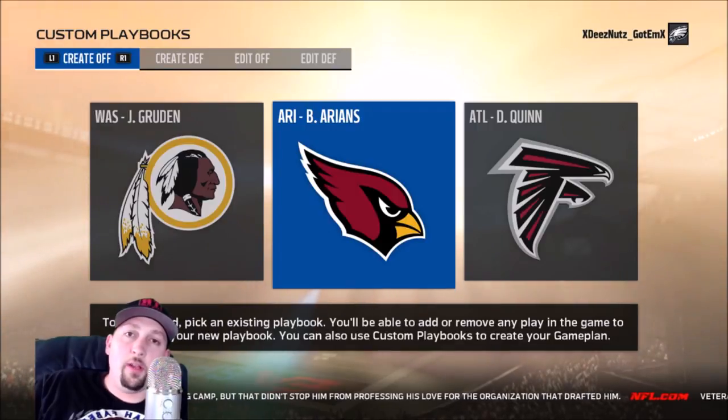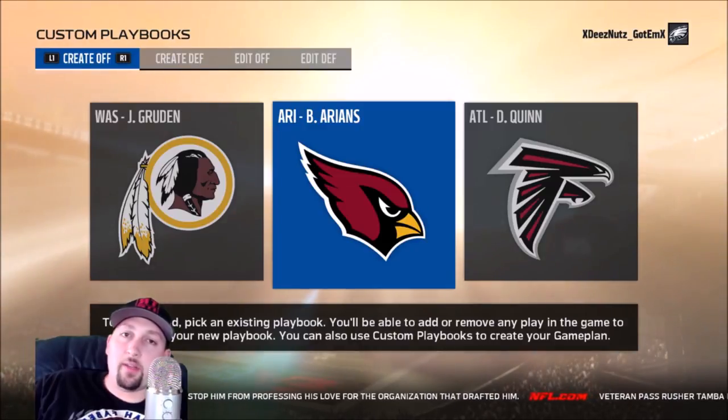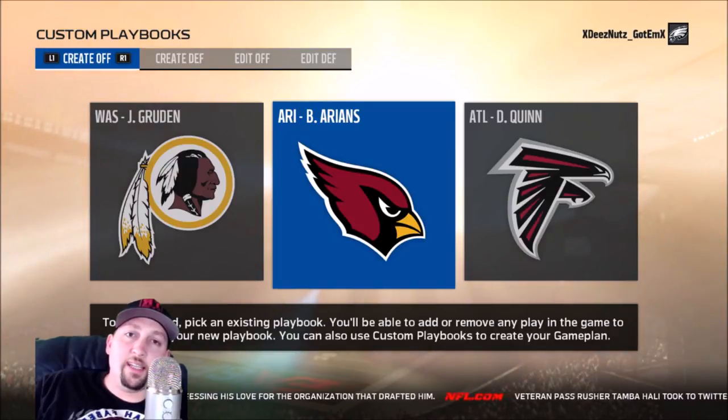If you didn't see part one, I'll pop a link — that was the NFC East. The two playbooks I liked were the Eagles and the Cowboys; the two I really didn't like were the Redskins and the Giants. At the end of this video I'll rank them all from one to sixteen.